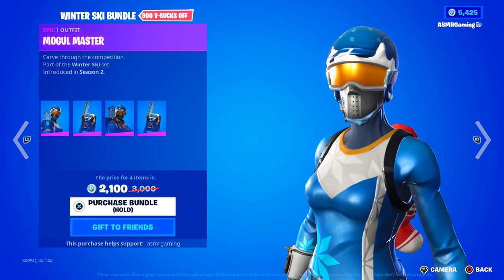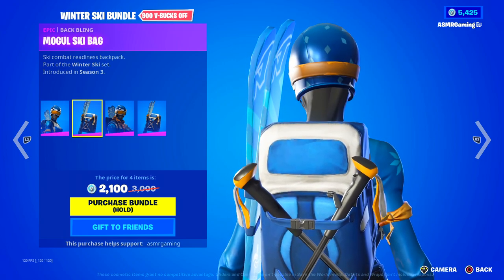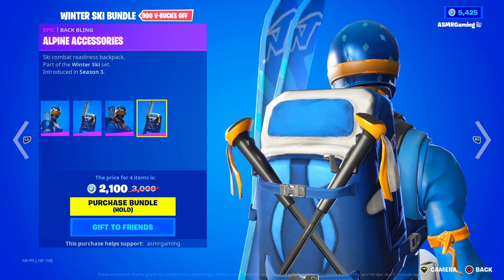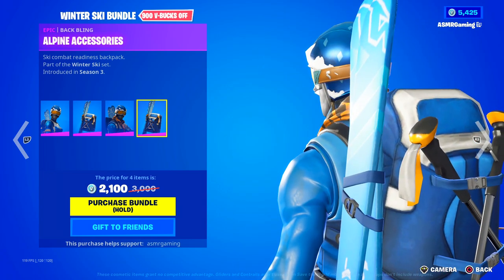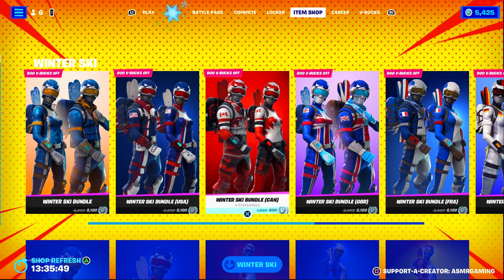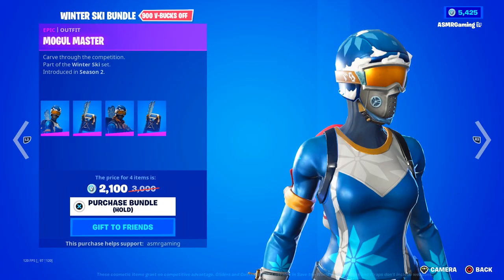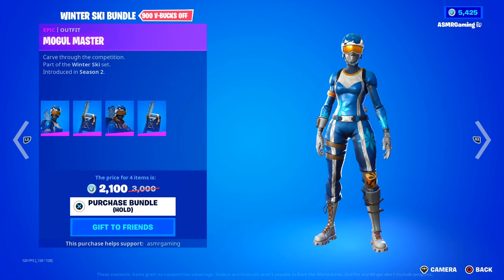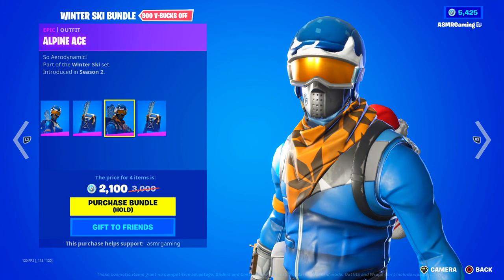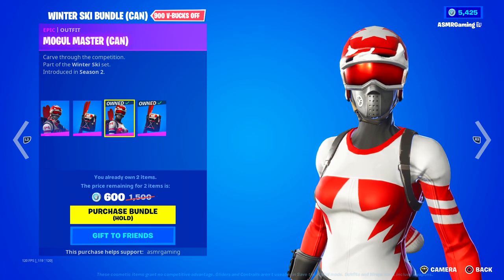We got the Mogul Master — Carve Through the Competition. We got the Mogul Ski Bag, Ski Combat Readiness Backpack, and the Alpine Ace skin — aerodynamic with the Alpine accessories. Basically, how this set works is all of these represent a different country, with the exception of the first one which is just a default official Fortnite version. Mogul Master is usually a little more popular than Alpine Ace — it's kind of a tryhard skin, especially this style of the Mogul Master.